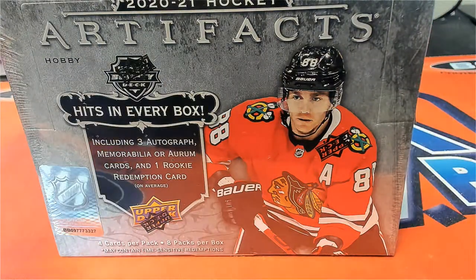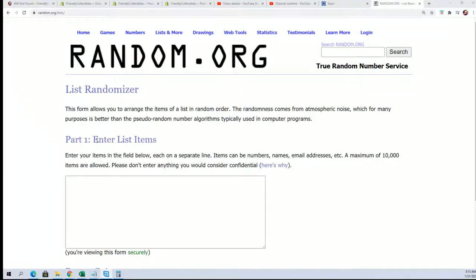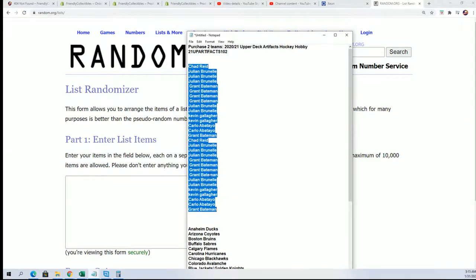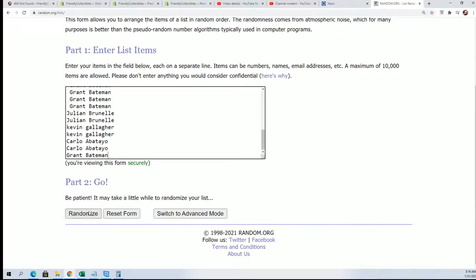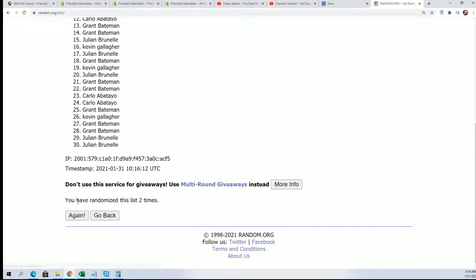It's Artifacts Hockey, and there's one combo spot — the Golden Knights are combined with the Columbus Blue Jackets. Every spot has two teams. Let's start the big random. We're going to random the owner name seven times and the teams seven times as well, then stack both lists up side by side so you can see what team you have in the break.